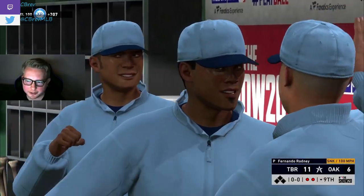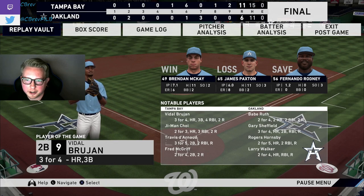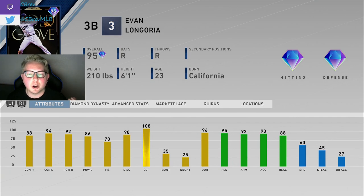A nasty front-door circle change and sinker up and in to end it! Rodney pitched so good. We put up 11 with the Rays squad. Brujan — three for four with a home run and a triple. G-Man Choy — two for three with a home run. Travis Darnell — three for five with a double and two RBIs. Fred McGriff — two for four. That's gonna do it for the video — hope you guys enjoyed this 95 gold glove Evan Longoria debut!